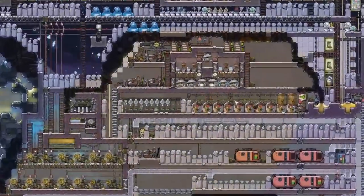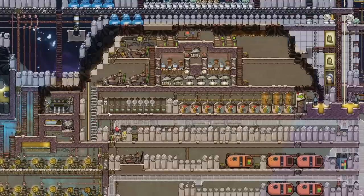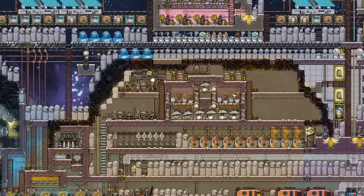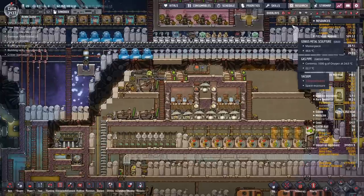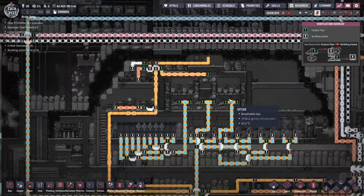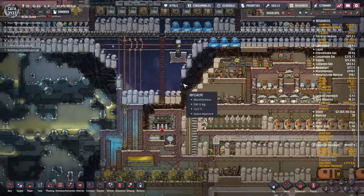Flipping over here, there are jet suits where everyone goes through when heading up into space, then switches back into regular suits when coming back in. And of course your Rodriguez, because when you want all the oxygen there are absolutely zero substitutes. That's so much oxygen. When did we do the piping overlays on this monstrosity of a base?